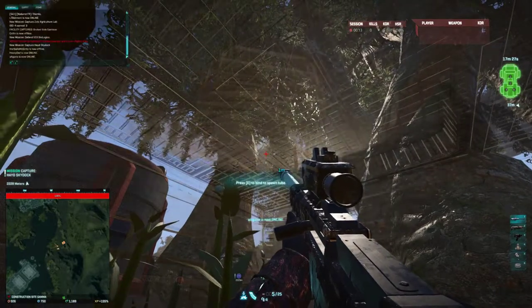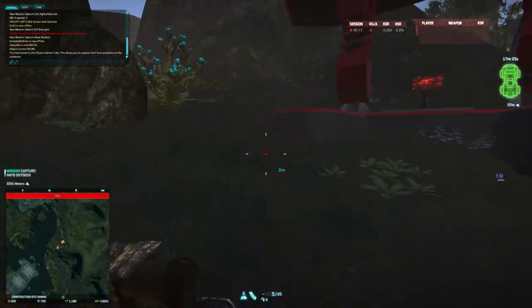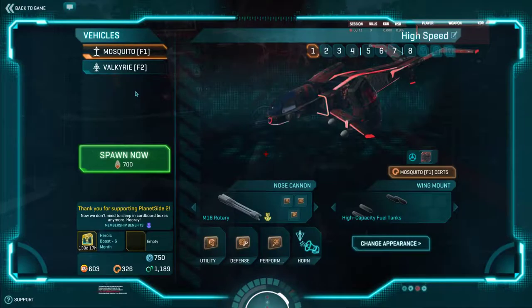Then you go up to the very top of it and you press bind to a spawn tube. So I'm going to go out next and push up — I was just checking the aircraft terminal here. Yeah, it's ready.